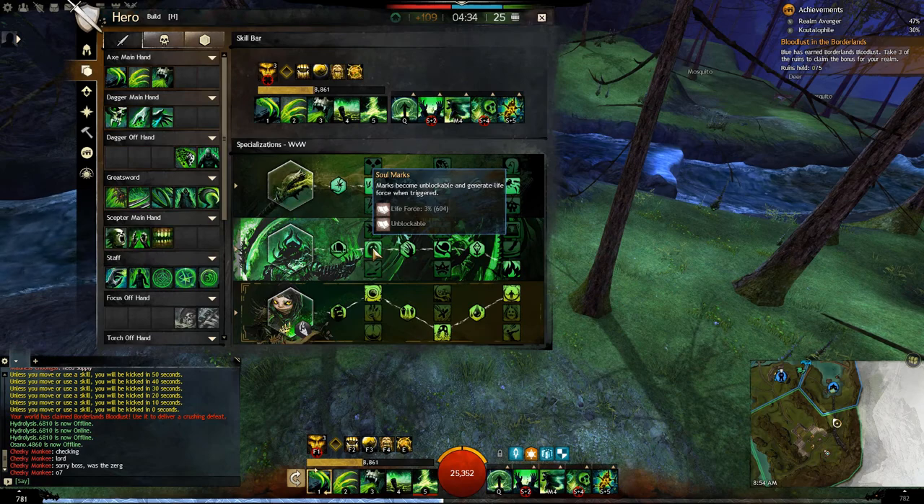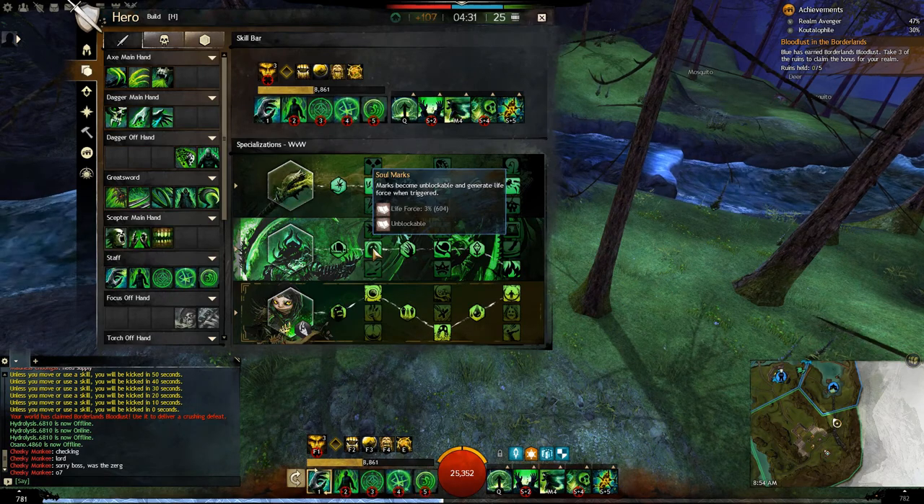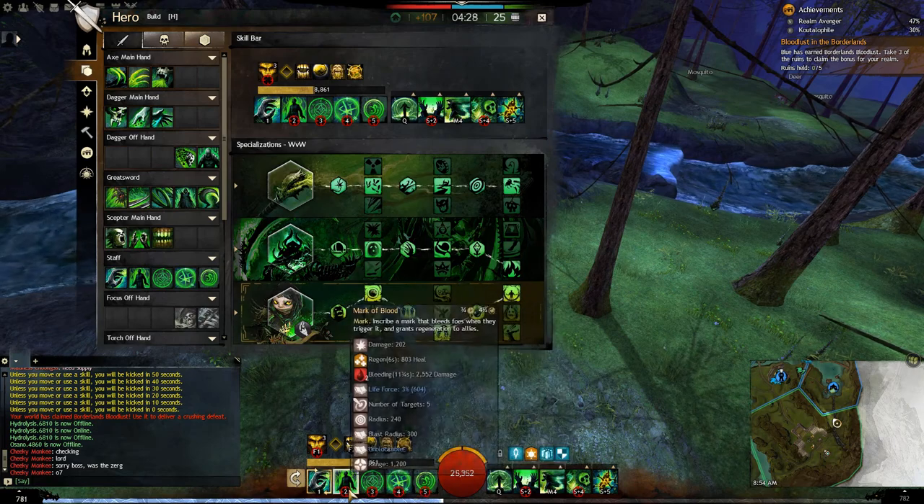Soul Marks make your staff skills unblockable and give you life force per each. We'll go into why that's important when we talk about the staff.